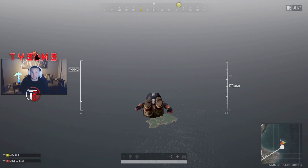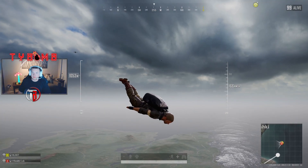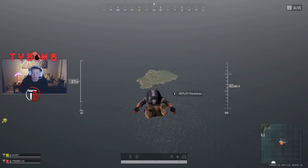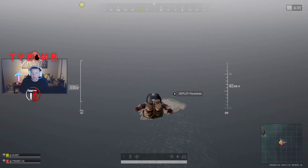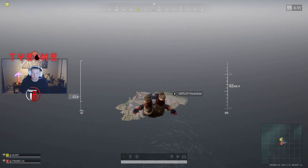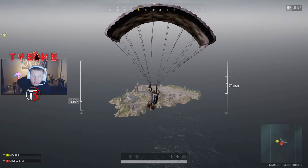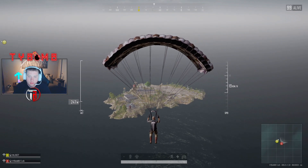What's up guys, TyBomb here. My buddy Whiskey Joe and I wanted to land at the spawn island in PUBG on the map Erangel. They've had a lot of recent updates to this map and redid a bunch of stuff, so we wanted to land there and see what kind of gear, if any at all, we could get. I know in the past you've been able to get level three items there, so this is just our experience and what we found out. Please enjoy the video.